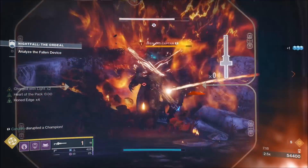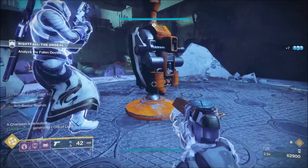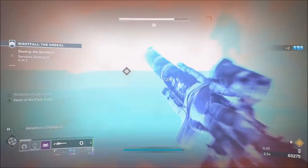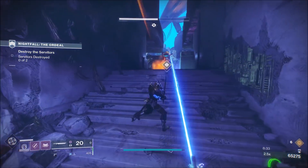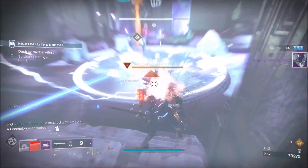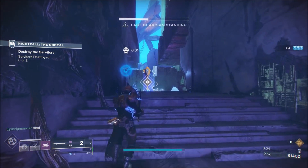Throughout this entire strike, there are only two really challenging parts. The first is where you have to plant your Ghost down and defend it from waves of fallen enemies. Simply, all you have to do is stick to the back of the stairway — just keep staying back to where you entered. The enemies won't be able to push past the top of those stairs, so you can use that stairway as your safe haven. If a Guardian falls, you can retreat there. We would fall back, clear out the champions in the room, and then move up to return to Ghost.